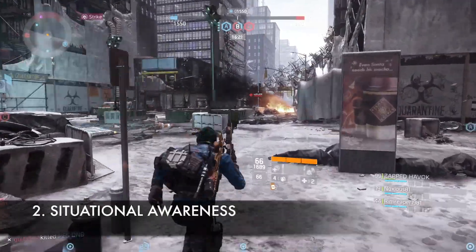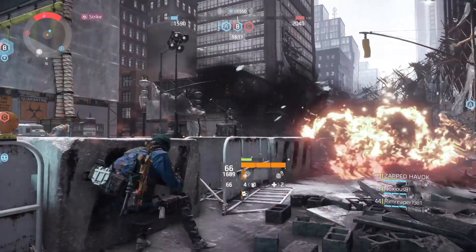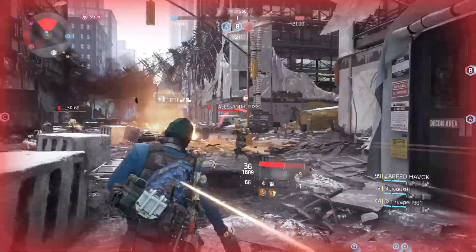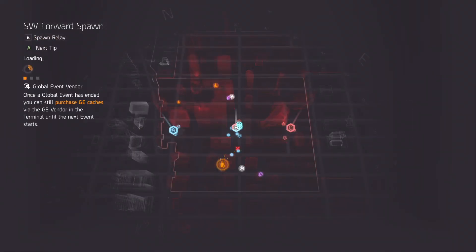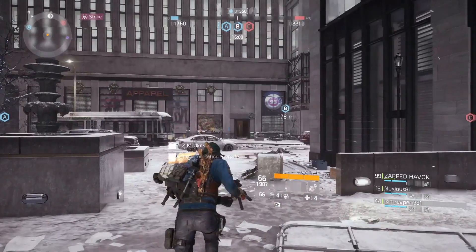Next I would like to talk about situational awareness. It is very important to keep an eye on the little map in the top left corner. It lights up red showing you where your enemy is. As they approach closer, the red mark expands and gets darker. As you can see, as a player approached me it turned red. Keeping an eye on the map not only tells you which direction they're coming from but also how far they are.